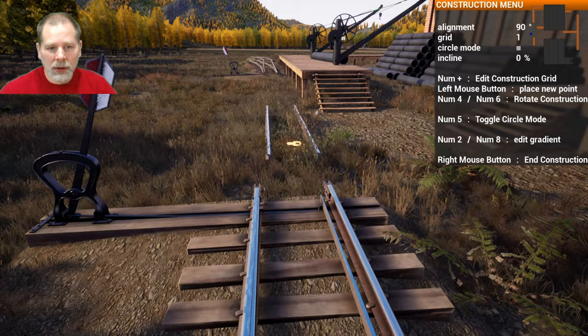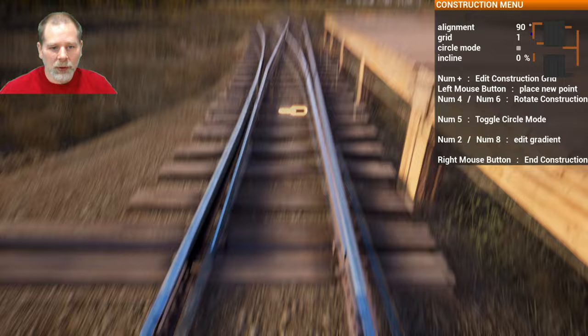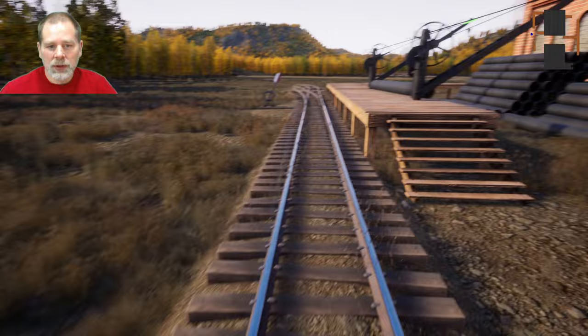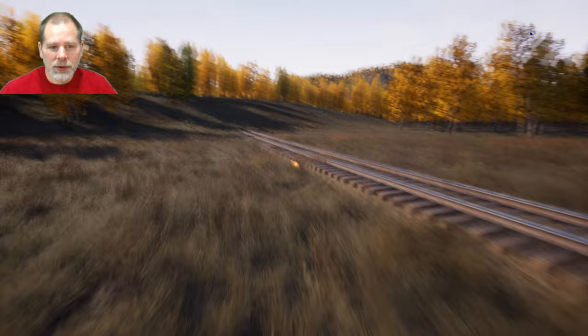It's not showing me the thing — oh, it's because I need the groundwork under it. Apparently it's too far off the ground; the limit on that must be really low. There we go. Let's make sure our switches are going the right way so that when we run a train through here we're not running into problems — we'll save those problems for later. This piece here we want to demolish because we don't want it on here anymore, hoping we don't have any cars sitting there.